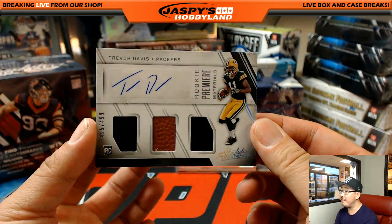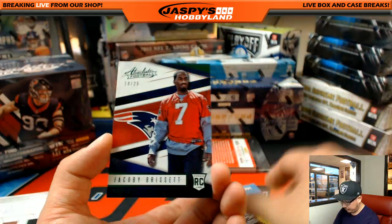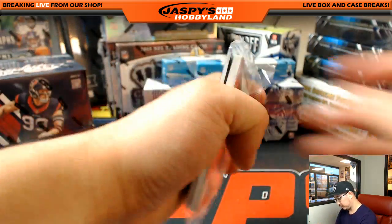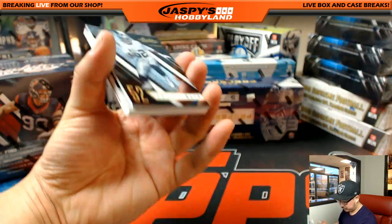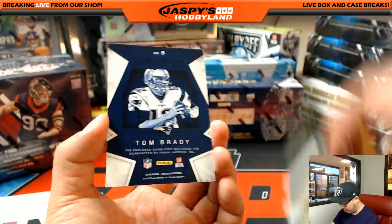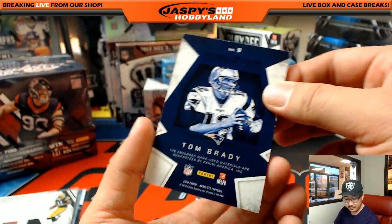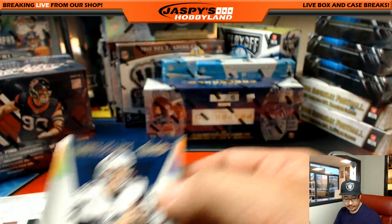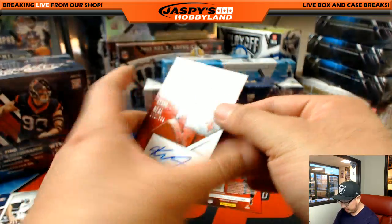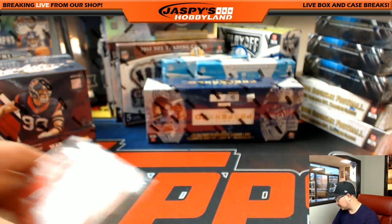Triple Relic and Autograph, 495 out of 499, Trevor Davis, Packers — Jeff Hensley. Jacoby Brissett, 14 out of 25, for the Patriots. Khalil Mack. Terry Bradshaw, 212 out of 499. Tom Brady Leather and Laces — there's the leather, there's the lace — 91 out of 399. Keanu Neal autograph, 102 out of 399, goes to Jason Fick and the Falcons. Nice first box — bounty paid out.